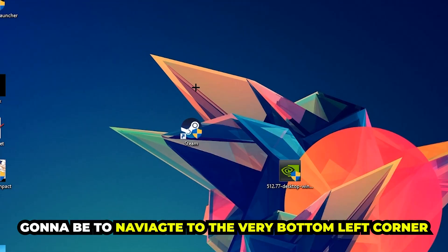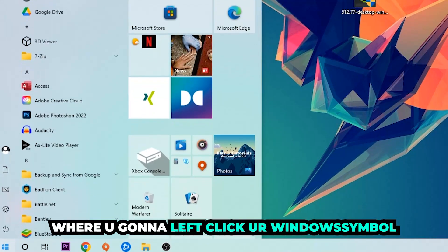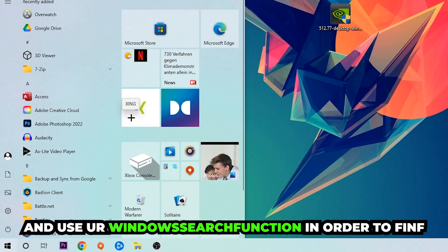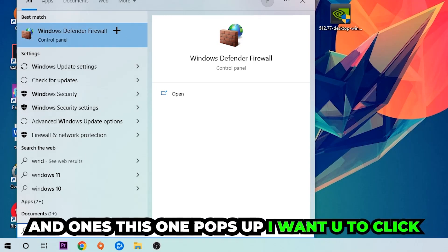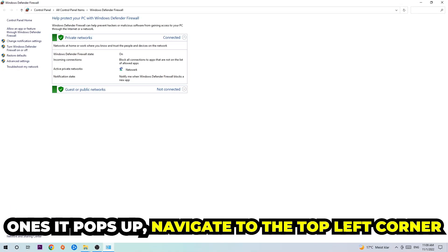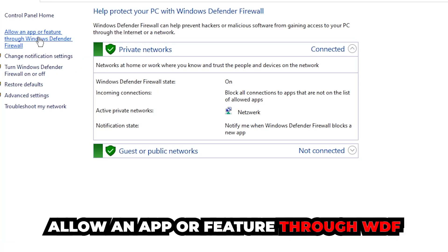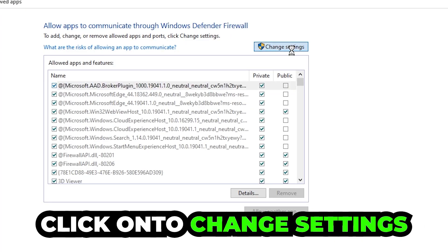The first step I would recommend for everybody — the main step — is to navigate to the very bottom left corner of your screen where you're going to left-click your Windows symbol and use the Windows search function to find Windows Defender Firewall. Type it in, and once it pops up, click on Windows Defender Firewall or simply hit Enter. Then navigate to the top left corner and click the second link where it says 'Allow an app or feature through Windows Defender Firewall.' Click on that, and once the tab pops up, navigate to the right-hand side and click on 'Change Settings.'